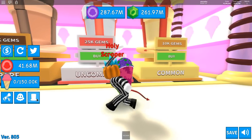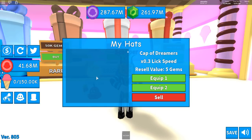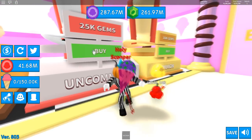Let's see what these stats are — we have 0.3 lick speed, resale value five gems. If only Pet Simulator had the ability to sell back items you get, that would be amazing! This one has a 50 sell value, and Punk Kid — this is super cool. I don't know how many hats we can hold but that is pretty awesome.